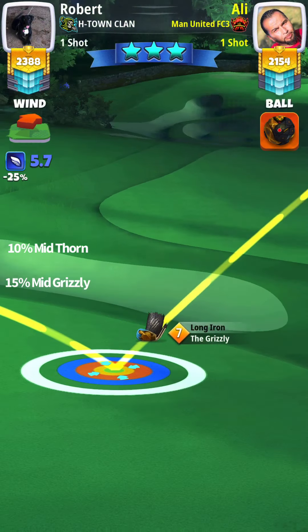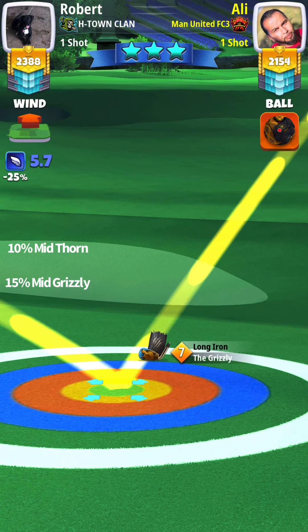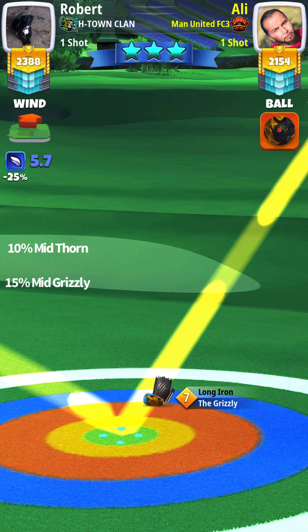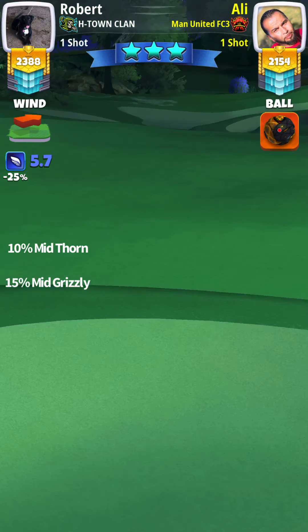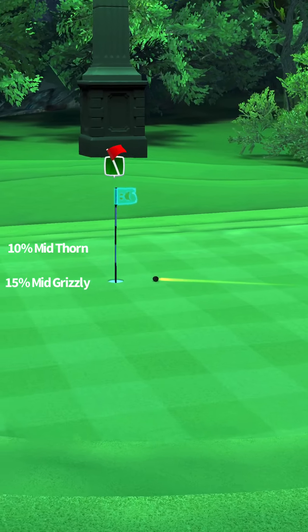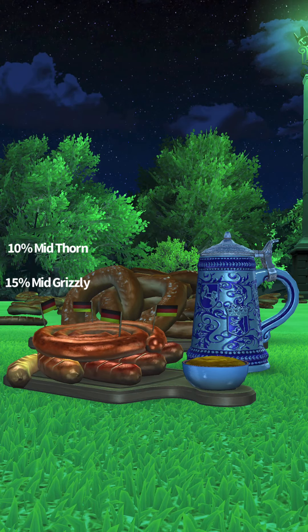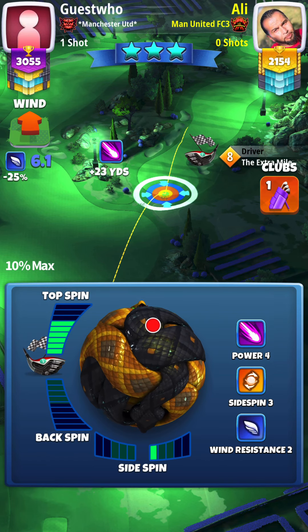For my second shot I'll be at 15% mid distance with a Grizzly. If you do end up hitting the rough — which is what I aim for — you will go mid distance with a Grizzly, 15% at mid, aiming directly at the pin with no spin. Perfect shot. See what the adjustment does — 15% on mid. Eagle! We get an eagle.